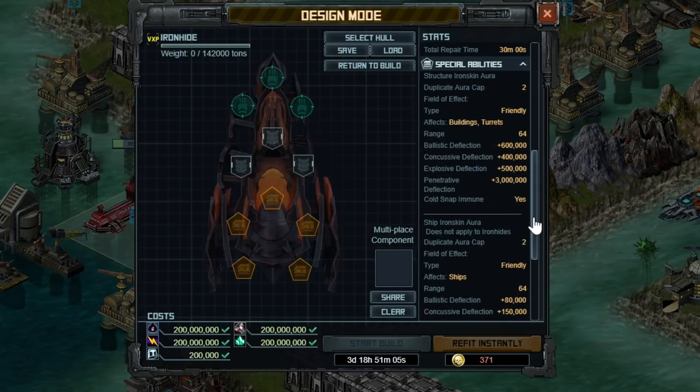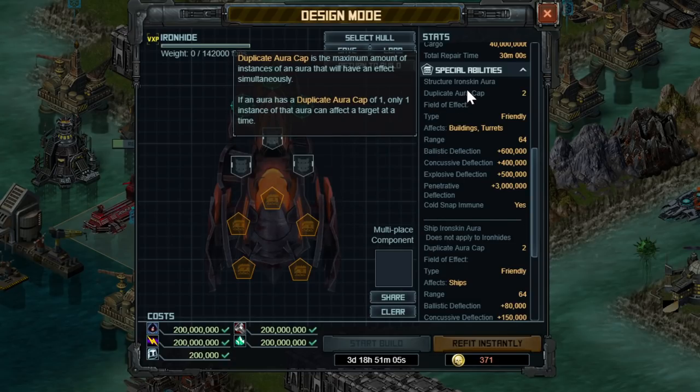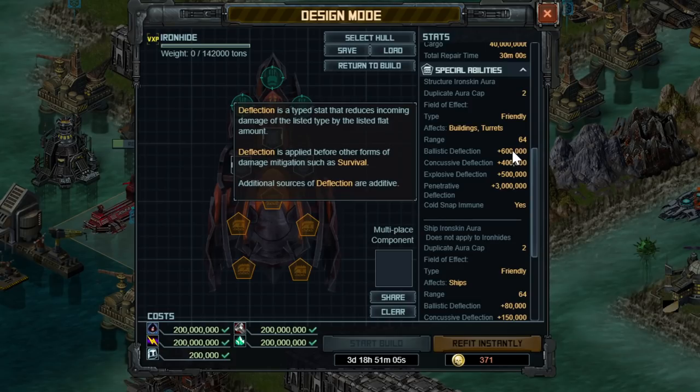The special abilities are where it gets really, really interesting, and you want to start paying attention here. It has a structure iron skin aura which only applies to buildings, and this gives it some pretty massive buffs. It does have a duplicate aura cap, which means you can apply two of these. Every structure within 64 range — that's just the outside corner touching for structures, unless it's a portal in which case it has to go pretty much through the center — gets to increase the deflections by this amount.